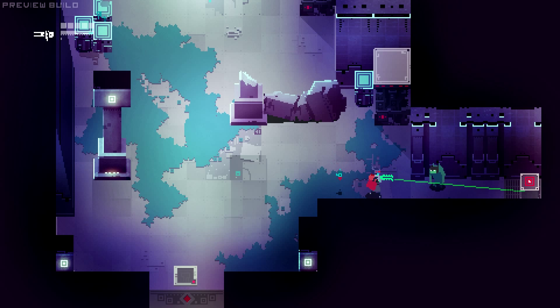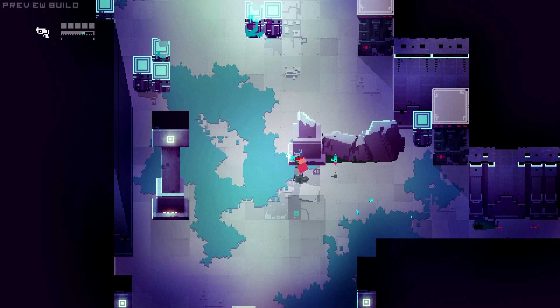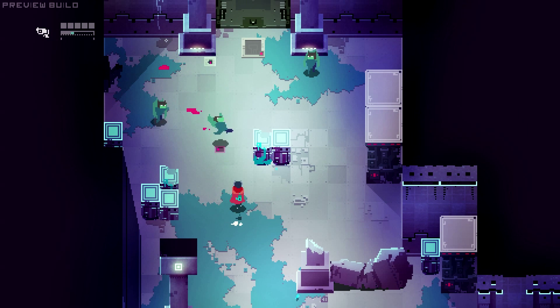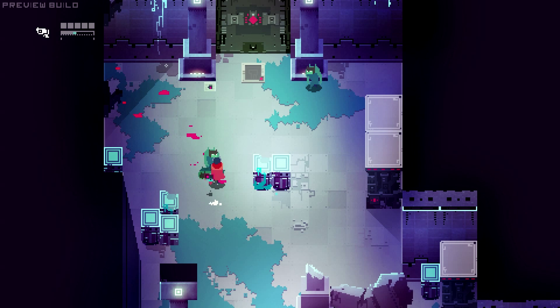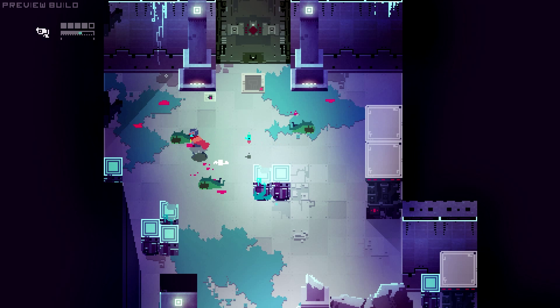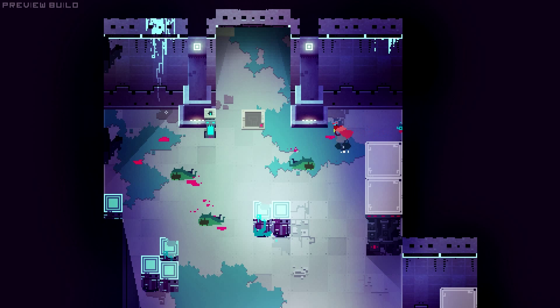Now we're about to get to some actual fighting. I'll just snipe the face off that guy. If you see up in the top left, I've got an energy bar that goes down when I fire, and the five squares above it are actually my health. It works very similar to a Zelda system where you've got hearts that you can find in the environment and get back.